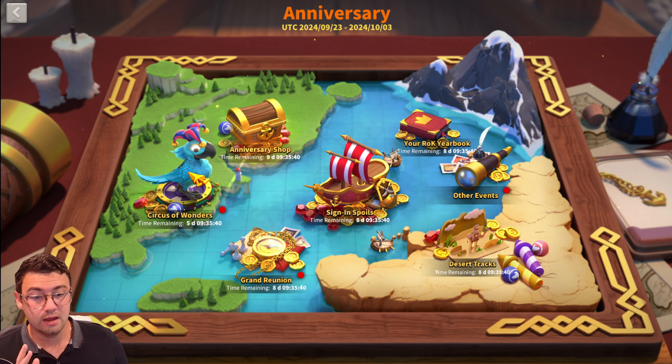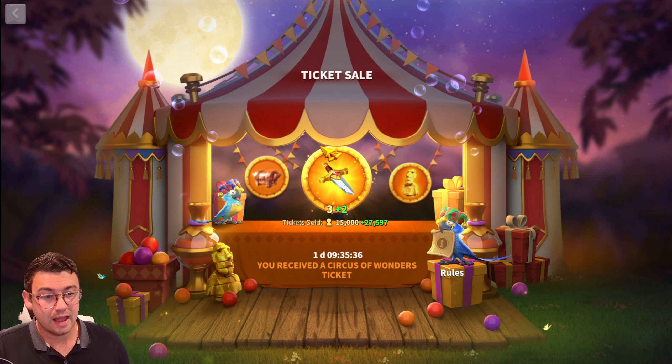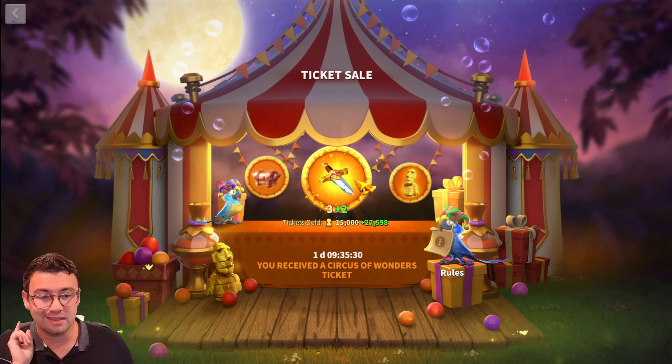The anniversary festival has the Circus of Wonders, and here's a quick tip: if you click on this guy a bunch of times, he'll actually give you some gems — a nice little freebie to start things off.